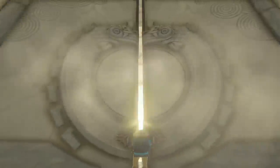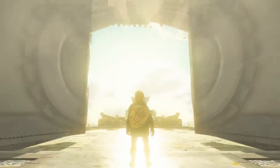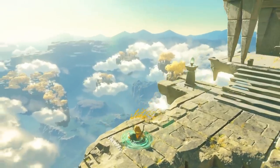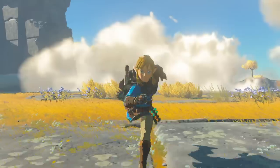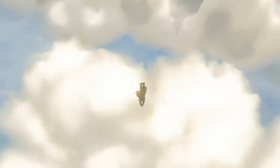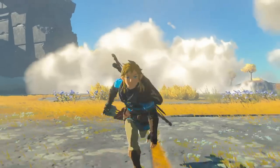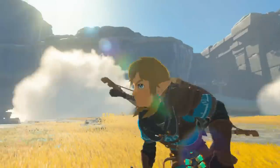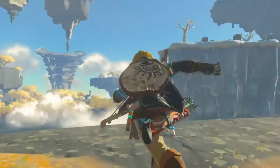Link runs through the stone doors and out into a shrine-like area of one of the Sky Islands, identical to the ones we've seen before in previous trailers. There's then a cut before Link jumps off the edge into the open sky, where we get a good look at our hero. He's almost exactly the same as he appeared in previous trailers, with the strange corrupted right arm, new shield and new outfit.